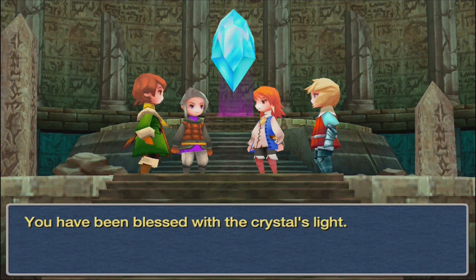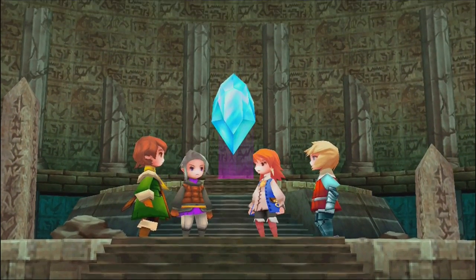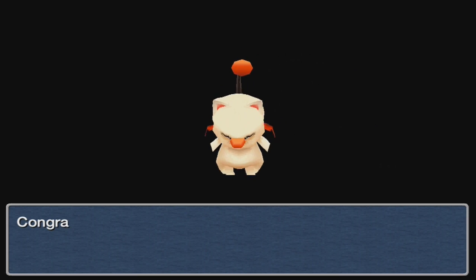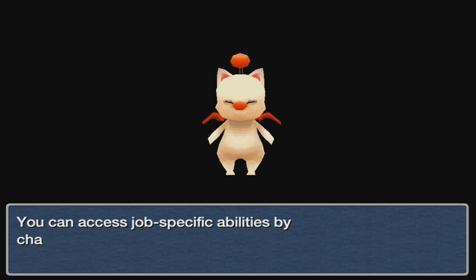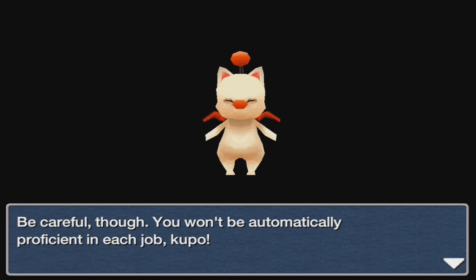'You have been blessed with the crystal's light.' This means we get access to the job system — we get jobs! The job system is really fun. A Moogle named Scuba tells us we can now change jobs and access job-specific abilities. Moogles are recurring cute characters in Final Fantasy, just like Cactuars, Tonberries, and Chocobos.